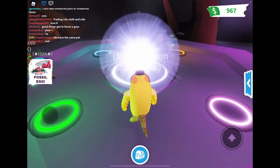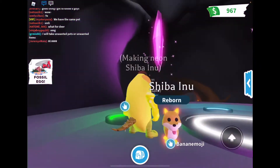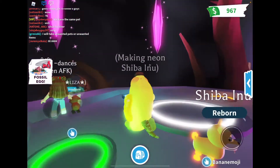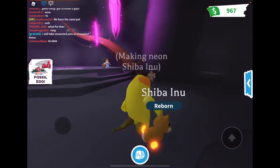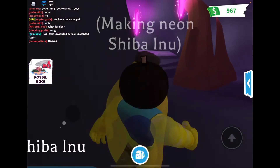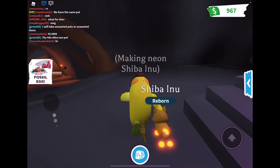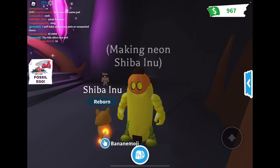Here it is — it's neon! Oh, it looks nice. That's how you make a neon — hope you guys found this helpful. If you play Adopt Me, there's another way to get there too. Be sure to hit that like button and subscribe for more tips and tricks. See you guys next time, bye!